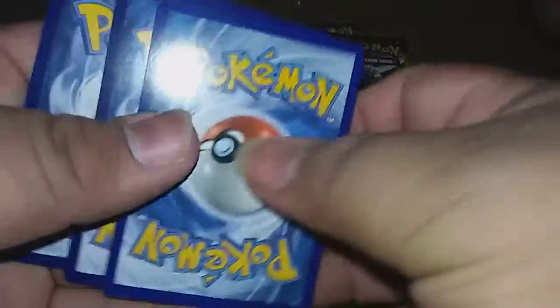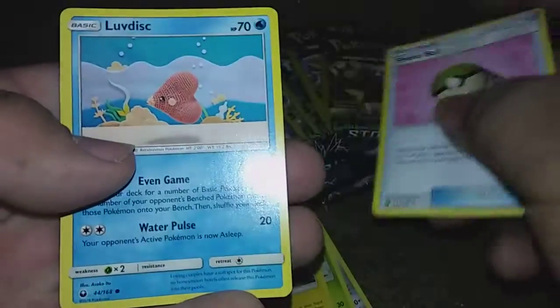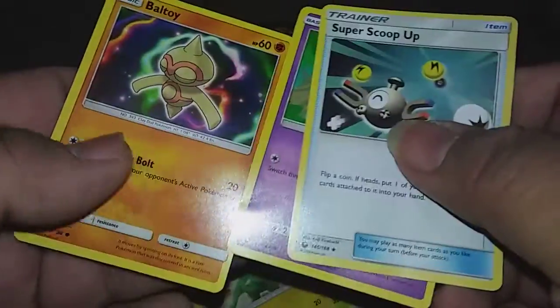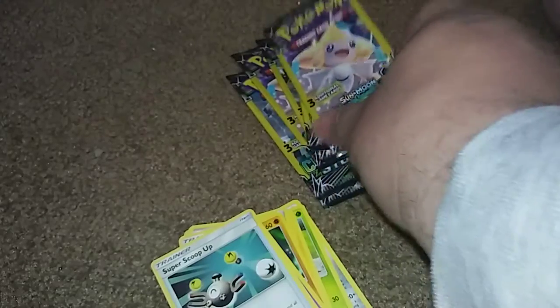Usually it's the middle card if you do get anything great. We got a Friend Ball, Love Disc, and then we got a Super Scoop Up, Spoink, and a Ball Toy.